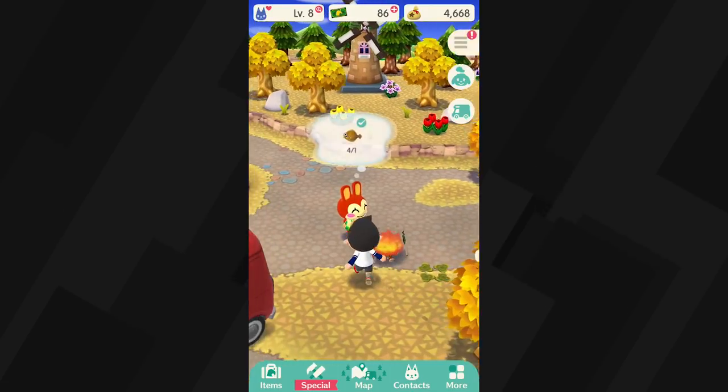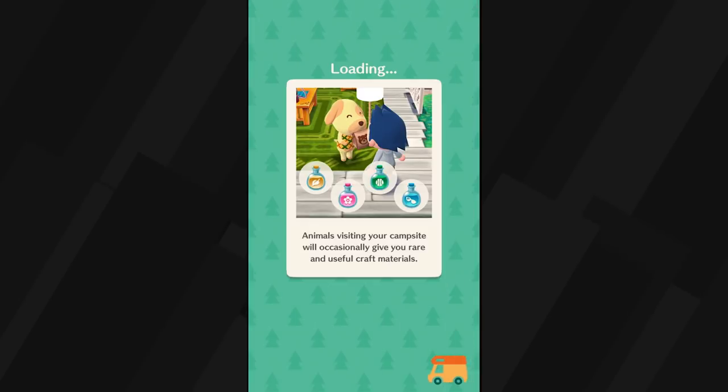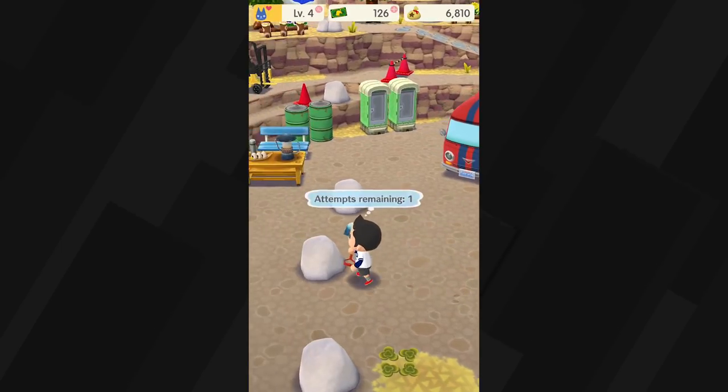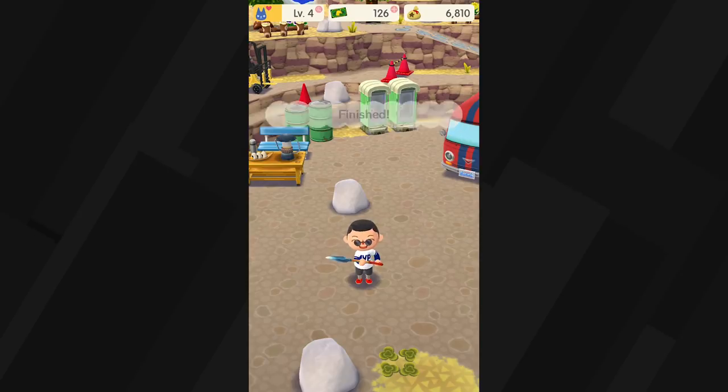The downside is that swapping between areas comes with a slight load time, which can be frustrating when you're only playing for a few minutes on the train or while waiting in line at a movie. I've definitely postponed a task or two because I've had to move three or four locations just to reach them. And annoyingly, you need an online connection the entire time, so playing on the subway or a plane is unreliable at best.